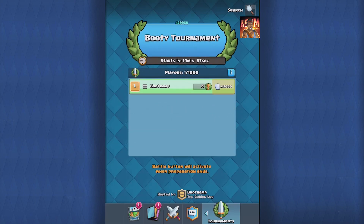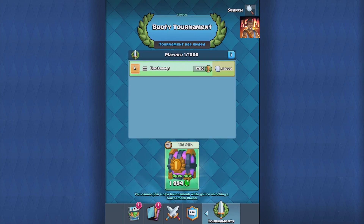Whoo! Imagine getting that chest right there. After you win the tournament you get a chest, and if you get the number one chest it will look like this — the 250,000-gem chest. As you can see, it takes 13 days to unlock. That's pretty solid right there.